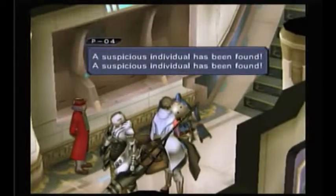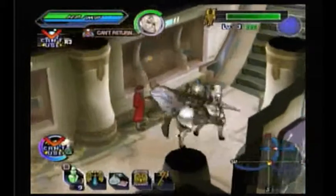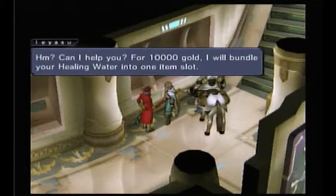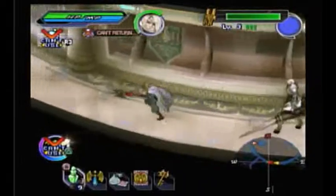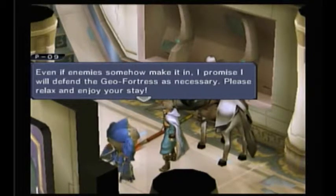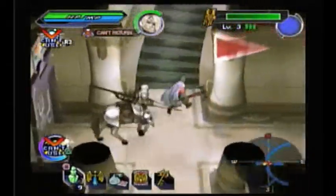Suspicious individual! A suspicious individual has been found — that's what it usually says. And now I have enough money. A vendor offers to bundle healing water into one item slot for 10,000 — maybe later. I thought I had 8,000 before. All of these doors are probably still locked, but I'm just going around checking.